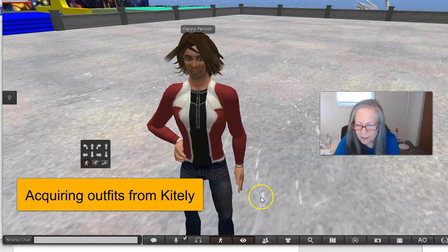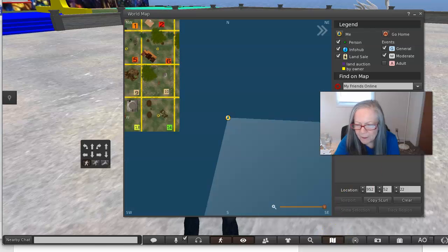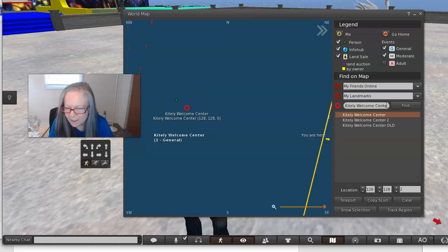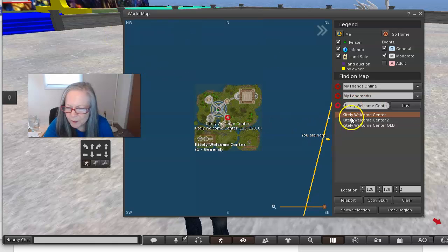This is one of my other avatars, and I'm going to go into the map and move to a different location. You want to get into this find area, and I'm going to start typing in Kitely Welcome Center and click Find, or I just pressed Enter there. You can see there are several — there's an older one here. I want the Welcome Center that comes up by default, and I'm going to click Teleport to move to that.